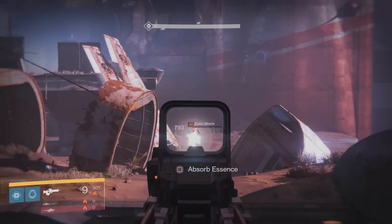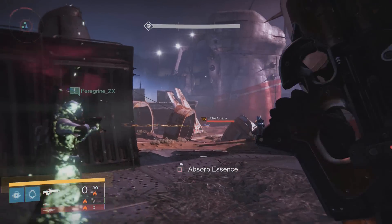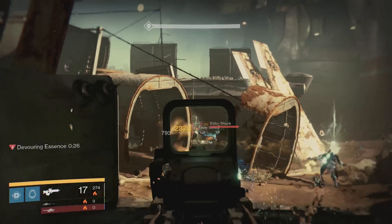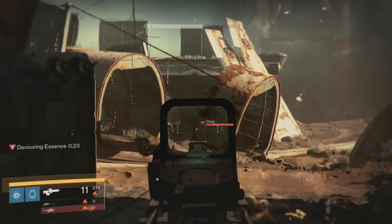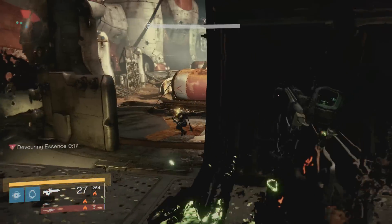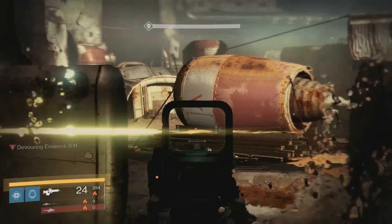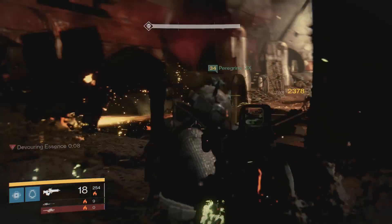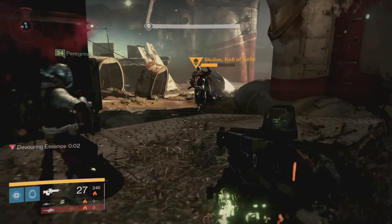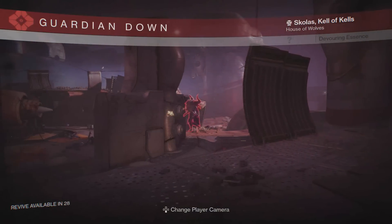Before you even think about the fight, you're going to want 365 weapons in all slots - especially since this was a solar fight, you'd want solar weapons. It's possible if one or two players have 331 weapons, but your DPS will suffer. The longer the fight goes, the higher the chance of mistakes or disconnects. Higher DPS and higher-level weapons mean a shorter fight. Your primary should focus on the adds that spawn - use rockets and snipers only in dire situations. Primaries from long to medium range work well; a good scout rifle comes in handy here.